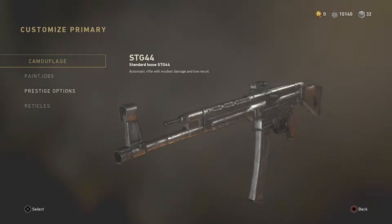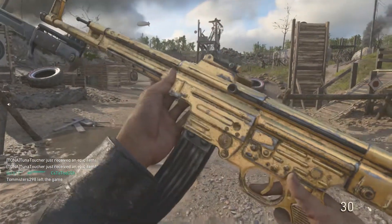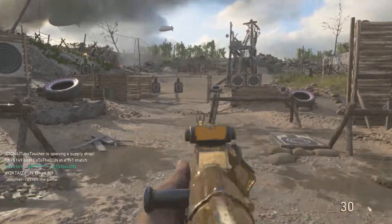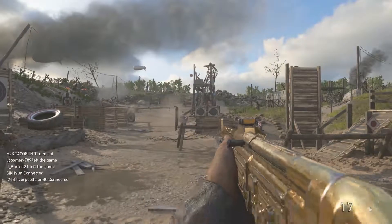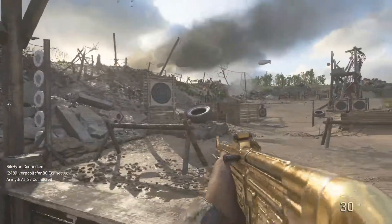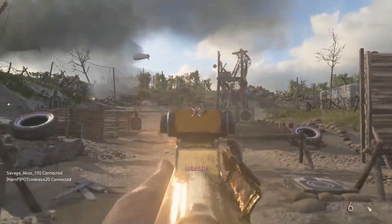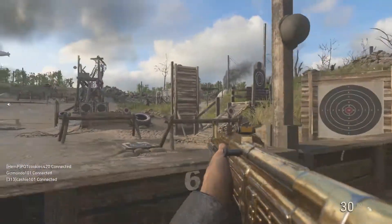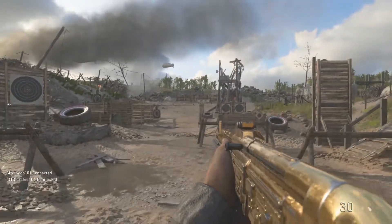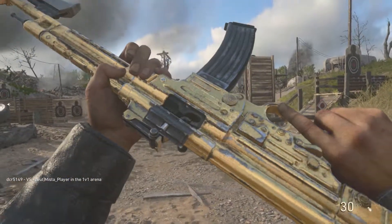Here is the STG 44 gold — spectacular. This is actually one of my favorite guns because it shoots so straight, to be honest. It's just ridiculously straight — you can get long range super well. I really had a fun time getting this gun gold; it wasn't hard to get gold whatsoever, unlike the other ones. There it is, the STG 44.